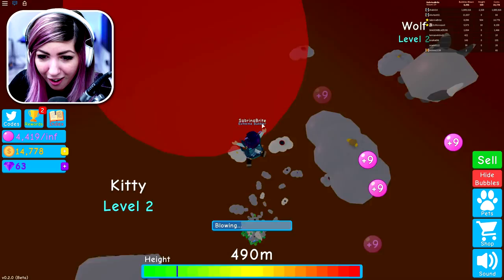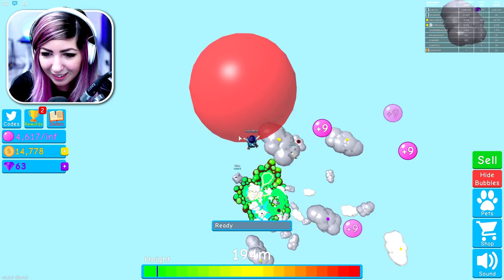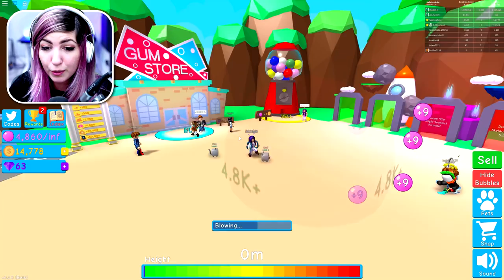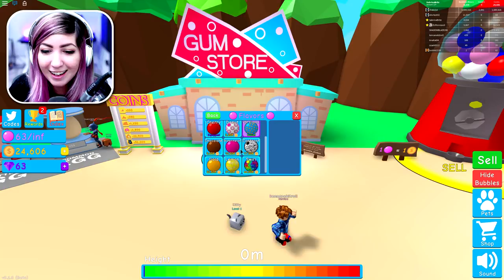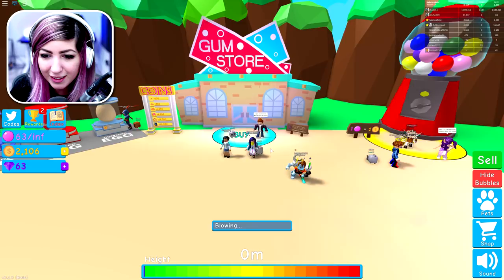I'm blowing the biggest bubble you've ever seen. I'm going back down. We're just gonna sell this, because I think it's time to upgrade our flavor — I'm gonna still make the biggest bubble there ever was, but I need it to be cooler looking. So we need more money. Let's get a flavor. How'd you get 24,000? I only got 16,000. I was blowing the whole time and I got some chests. I got the giant chest too. I'm gonna go ahead and get gold gum — gold bubbles, it gives you plus 35 bubbles.